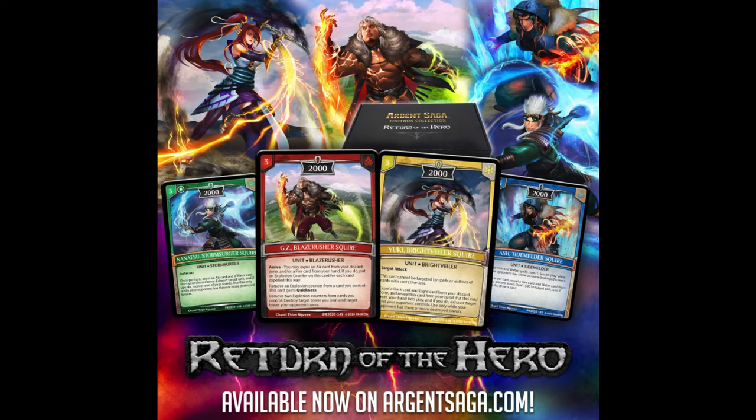We got a surprise today — the release of four brand new cards. This is part of a loot box that the Argent Saga team is going to start pumping out. There's apparently going to be a monthly subscription for this game. The loot box comes with a playset of each card — three of each — along with other assorted items, and it's going to be well over a hundred dollar value for a hundred bucks.